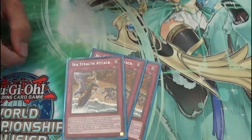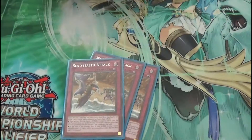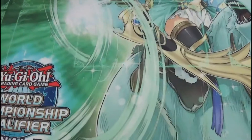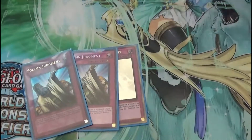Sea Stealth Attack also lets you banish a water monster to protect all your face-up spells and traps, so your floodgates and stuff can get protected. Also, if a level 5 or higher water monster battles while this is on the field, it will automatically destroy the other monster at the start of the damage step. And the token the Field Spell summons is a level 8 water. Three Solemn Judgment — pretty straightforward, you're running a trap deck.